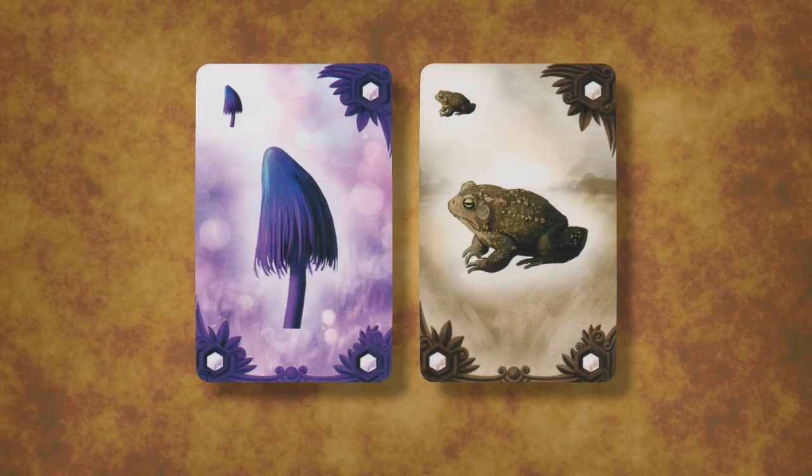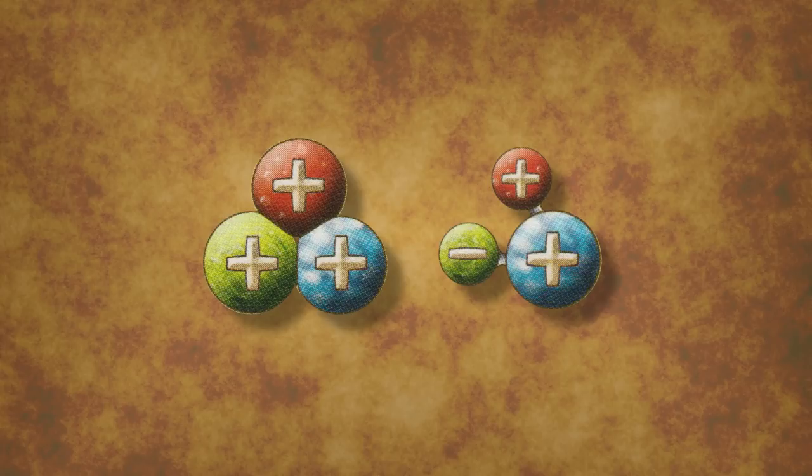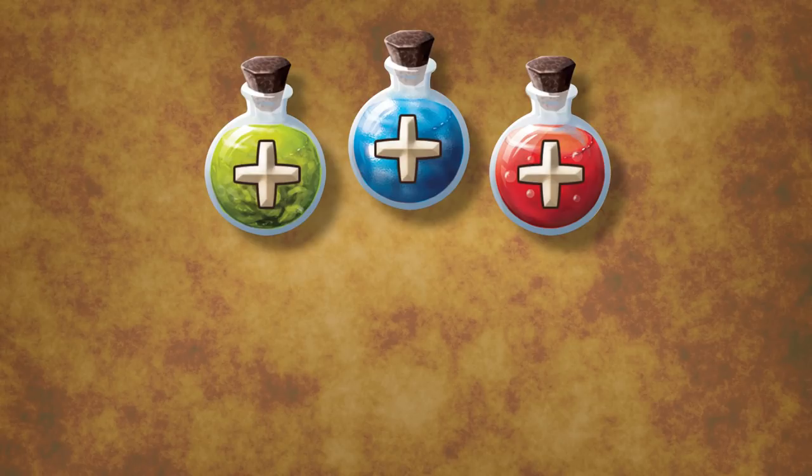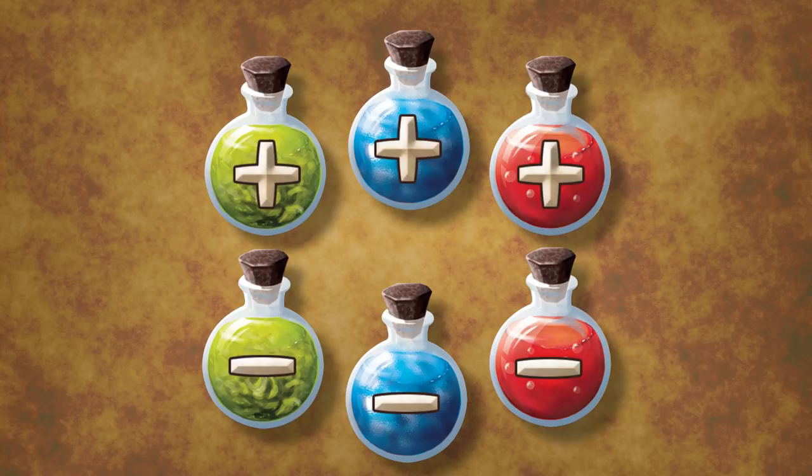A circle can be red, green, or blue. It can be big or small. And it can be positive or negative. When two ingredients are combined, if each underlying alchemical has a circle with a matching sign, a matching colour, and a different size, those two ingredients will make a certain potion. A big and a little red positive circle combination makes a healing potion. A big and a little green positive combo makes a speed potion. A big and little blue positive combo makes a wisdom potion. The same types of combinations with negative symbols make potions with the opposite effects — poison, paralysis, and insanity. When you combine two ingredients, you scan those cards using the app, and it tells you what kind of potion they make.